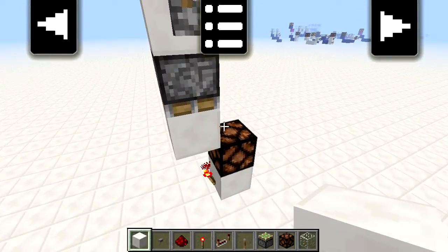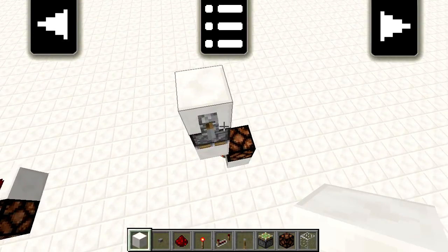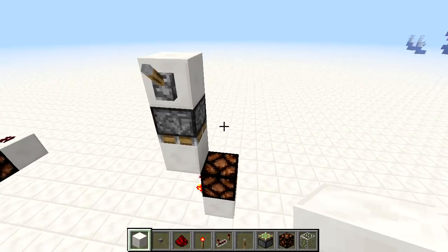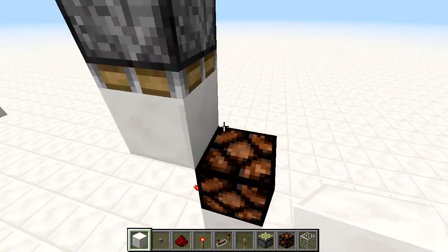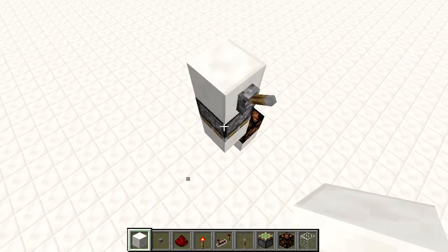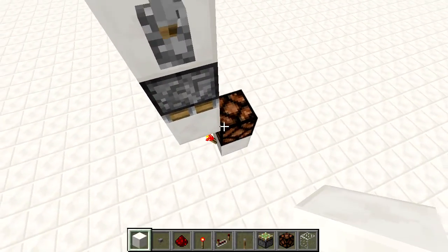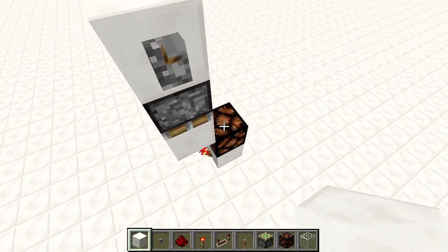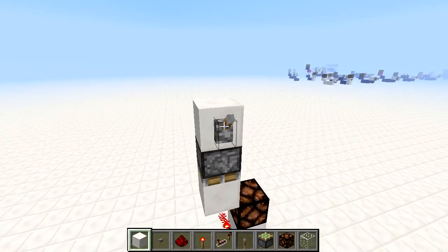Hello ladies and gentlemen, welcome back to another episode of the Minecraft Redstone guide. Today is a pretty short episode — hopefully it's just going to go over a couple of things with pistons. Pistons have had a great impact on the redstone circuitry part of Minecraft. A lot of things have changed with redstone which allow for a lot more smaller circuits, just because of these cool little pistons.